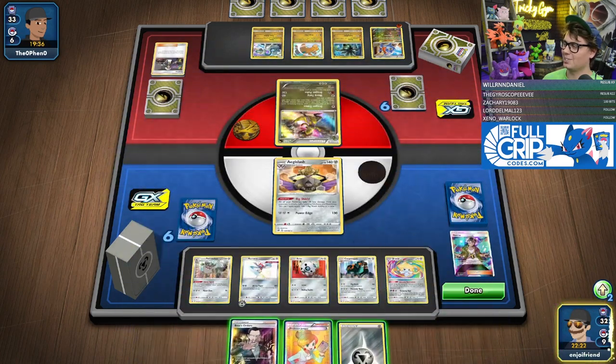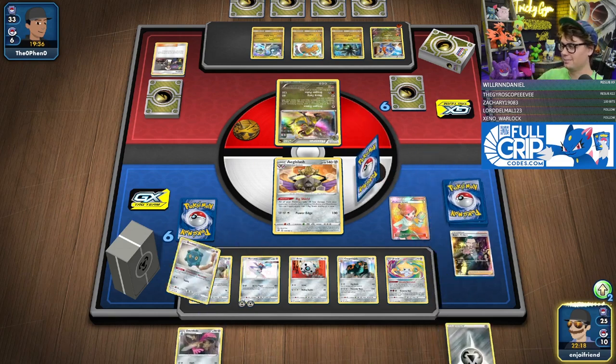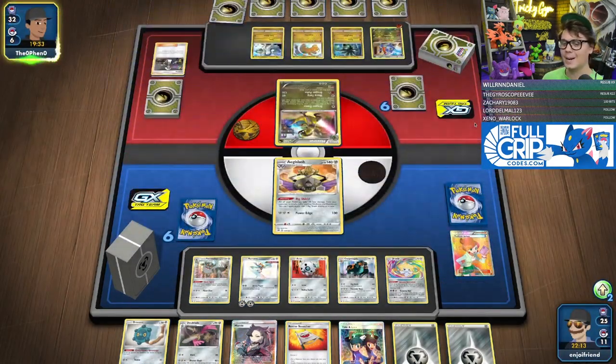We've got Gusted again — Gustalled. That's fine. I'm going to rip my Escape Rope right here. Nope. I've got Tate and Liza for next turn though, so if you don't knock out my Aegislash, you're down.